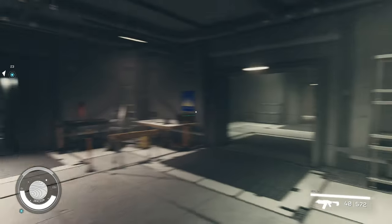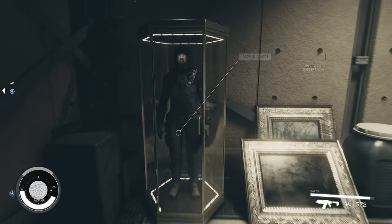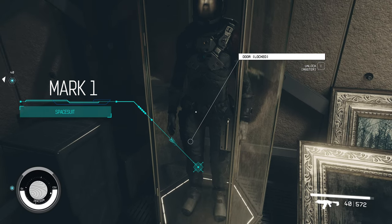Anyway, back to the space suit. You want to walk through this way, turn right and head to this room here with the couch. Turn left and there you go. There's this amazing looking space suit in here, but it is behind a master lock.